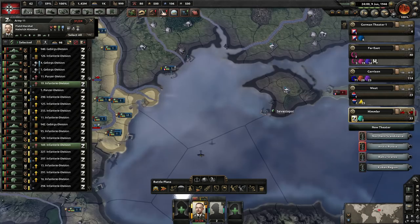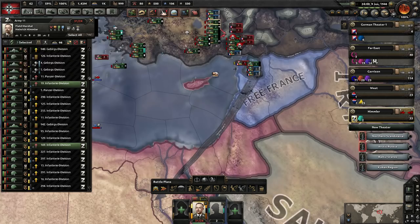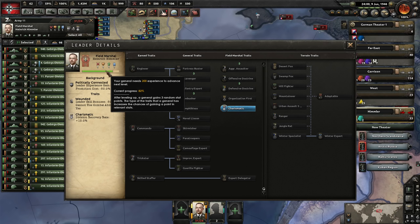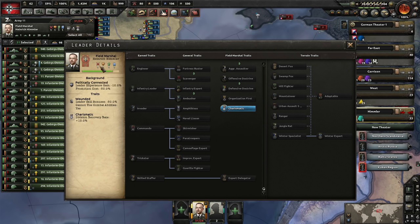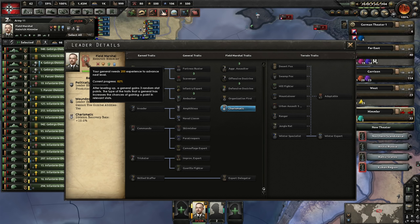Himmler is about to level up. So what happens when he levels up is he gains one extra point in one of these areas — it's completely random. So, after leveling up, a general will gain three random stat points. These types of traits that a general has increase the chances of gaining a point in relevant areas. Apparently, due to what you select here, it can affect what points they roll into. I guess if you go for offensive doctrine, you're more likely to roll an attack stat. Anyway, if you enjoyed this episode, remember to like and to subscribe.